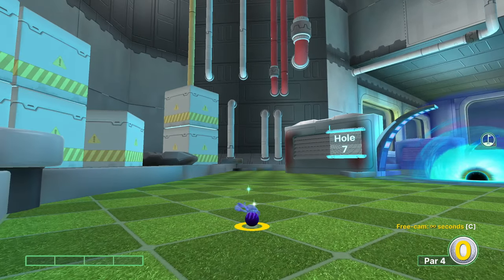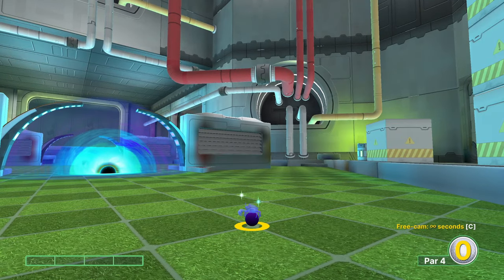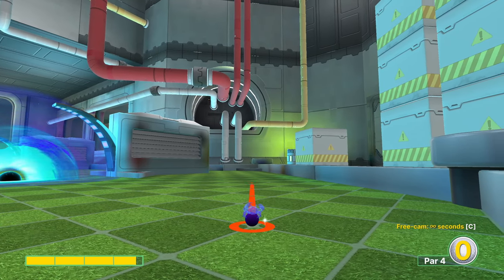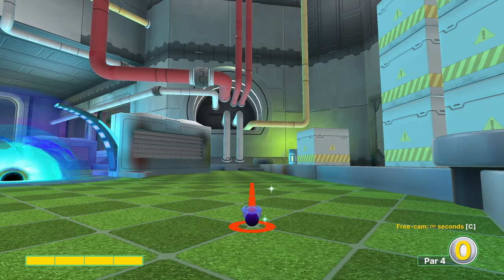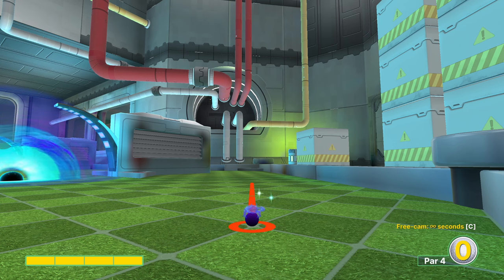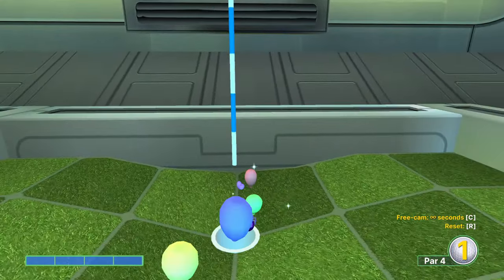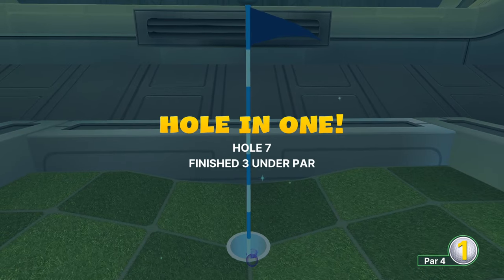Hole seven is cool because you can go left or right — it's a very symmetrical shot. I'm going to go to the right. We line up the right side of our cursor to the left edge of the circular piece sitting above the wall and triangular piece there, and we go full power. It's not a very specific angle because the bowl here is so big, and it goes right in for the easy hole in one.